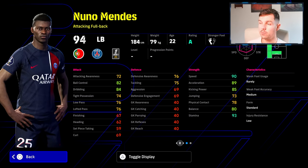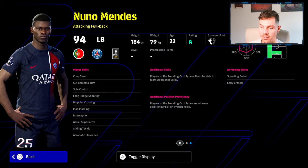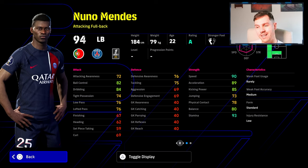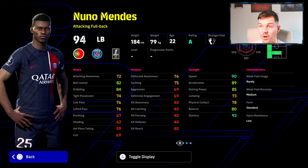Nuno Mendes is here as an attacking fullback - probably one of my favorite early cards was the free Nuno Mendes back in eFootball 2024, and this card is getting back to that attacking fullback prowess. He also has aerial superiority, interception, sliding tackle, and acrobatic clearance. Stats are quite good - sole control, finesse dribbling, speed and acceleration coming out the wazoo, kicking power is good. But he's let down a little by his defensive capabilities. Even though he's an attacking fullback, there are better options out there - there are a couple of weaknesses in this card.